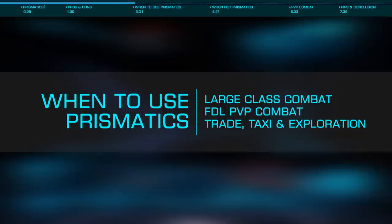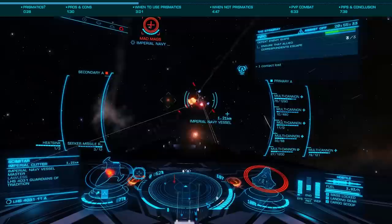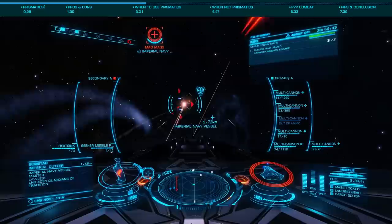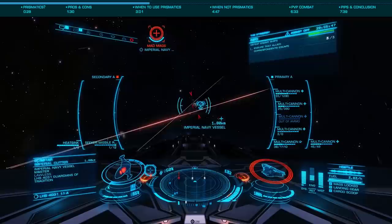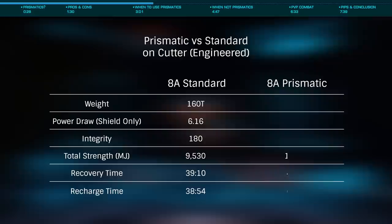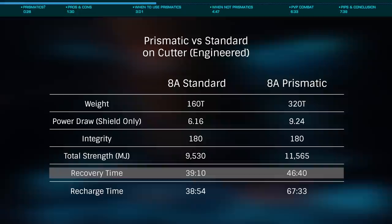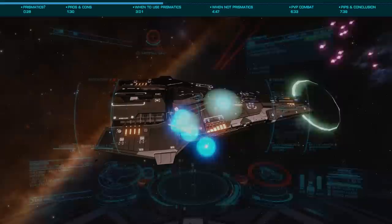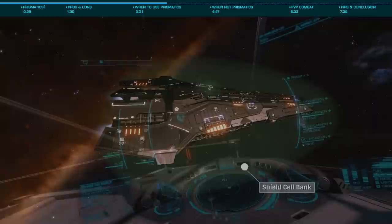Depending on your builds and needs, these could be significant drawbacks. The first best use is on a large class combat ship where the shields, usually after engineering, would be so strong you'd never need to worry about losing them during a play session. That is key to prismatics — given their extremely long recovery and regeneration time, you would likely not get them back in time to save your hull if you lost them during a fight. Looking at the 11,000 megajoule Cutter, recovery time would be a whopping nearly 47 minutes, with full recharge taking over an hour. It's therefore very common practice to pair prismatics with shield cell banks.